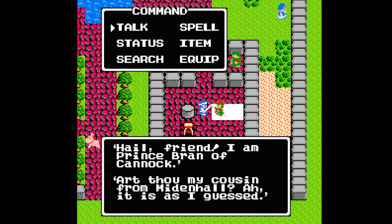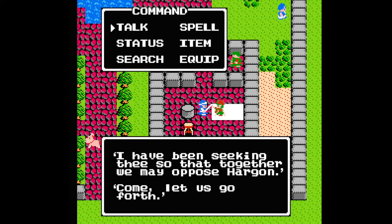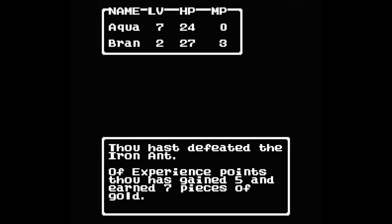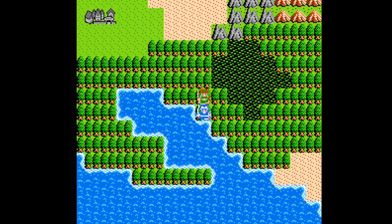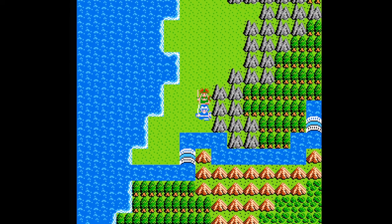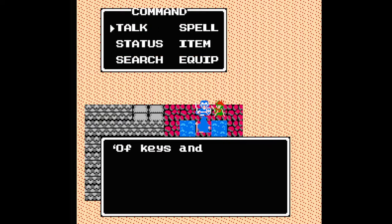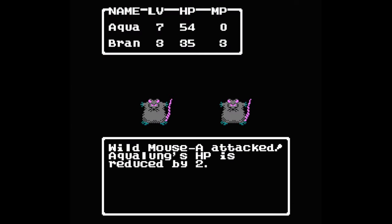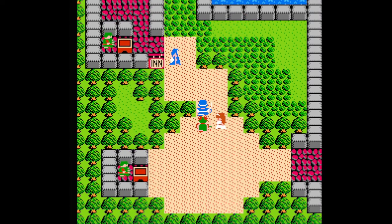Prince Bran has now joined your party and can wield spells — he already has heal in his arsenal. Give him the second weapon you bought earlier and start killing enemies around Leftwind. Once he's leveled up to three, he'll get the fireball spell. Now head east back to Middenhall, turn south, cross the bridge, and head for the monolith. A man there tells you that you need different keys for different doors and mentions that a cave by the lake houses one of the keys. When Bran is leveled up to about five, head back north to Kannock, rest up, upgrade equipment, and save.